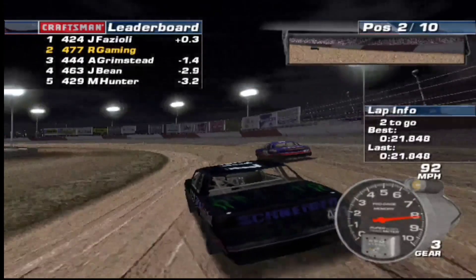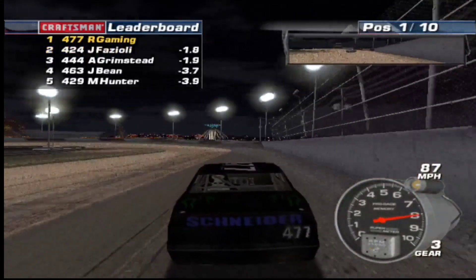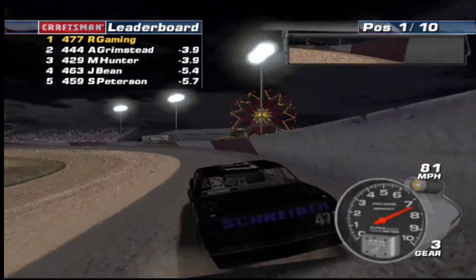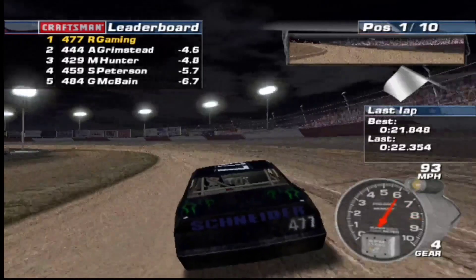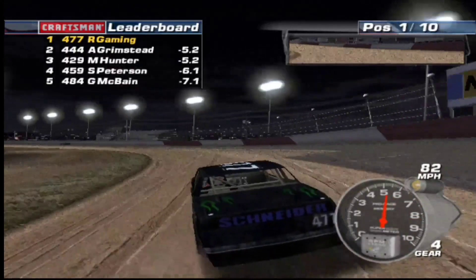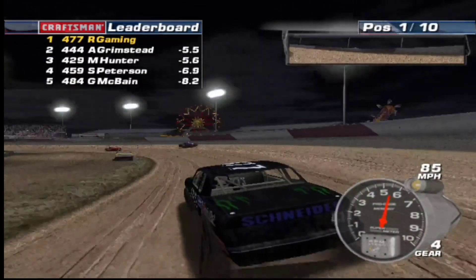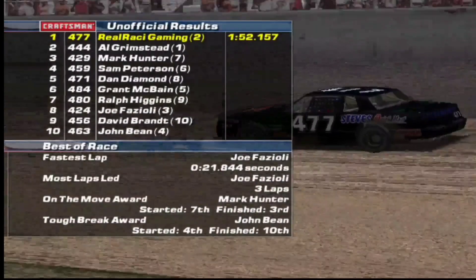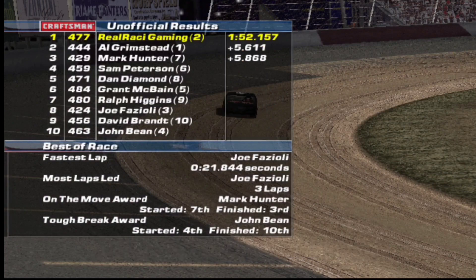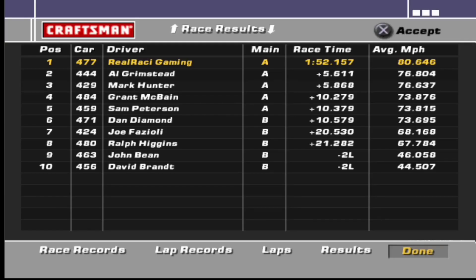2 to go. Let's see if we can get underneath of him. Just a little bit more power. I just got into him. Oh well — that puts him in the B main. The 444 and the 424 got into it, and that's what actually put us in for the win. The 444 is still second, about 5 seconds back. That was purely my fault. But hey, you got to do what you got to do. It looks like it did cause a big wreck. The 424 finished 8th. So at least we got a win there — kind of did it dirty, if that's even a word. That puts us in the A main.